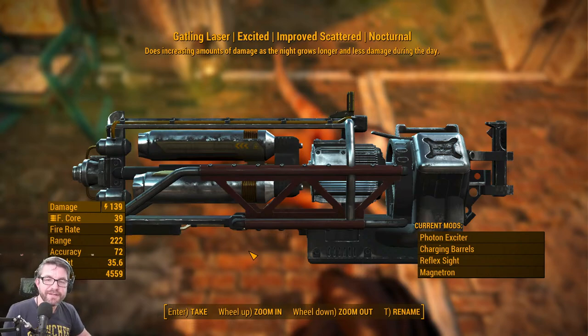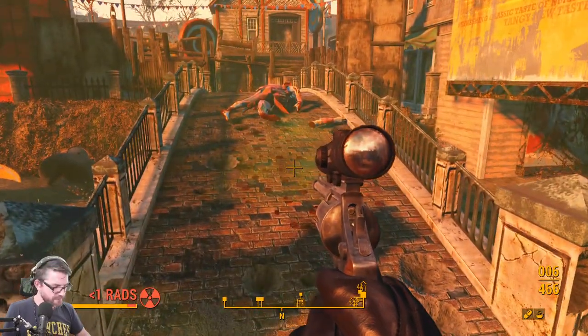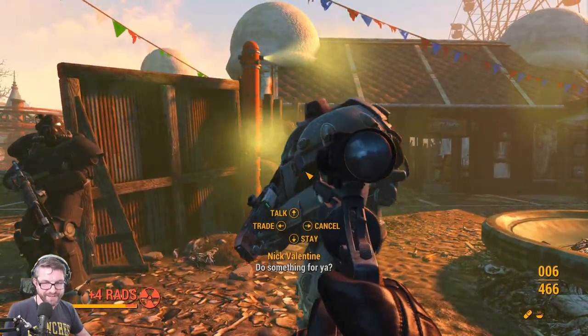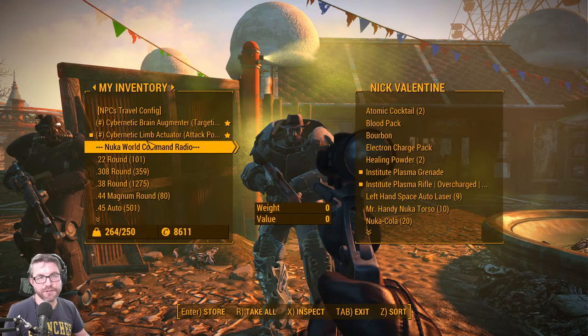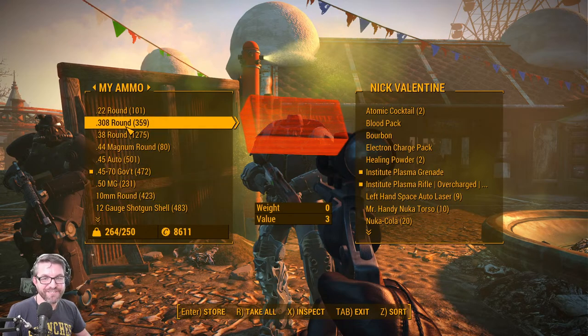How often do you get a legendary Gatling laser? Here it is with a relatively difficult-to-use perk, and this guy dropped a fusion core with it. That was almost an awesome drop. Oh right, I forgot Nick is wearing some X01 — I went to the National Guard training yard after we jumped off stream and there was some X01 there. I forgot he was still wearing it.